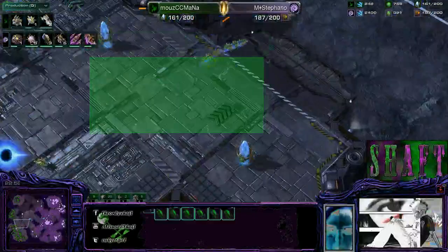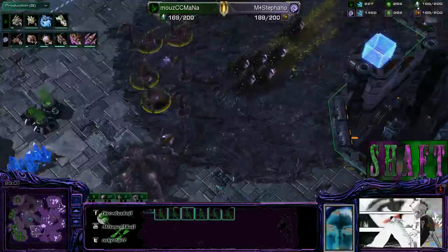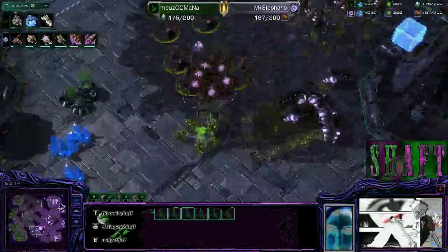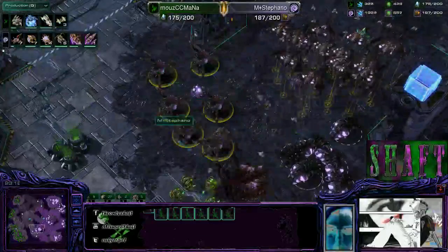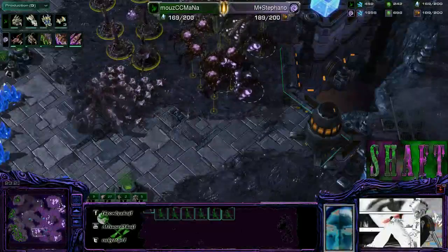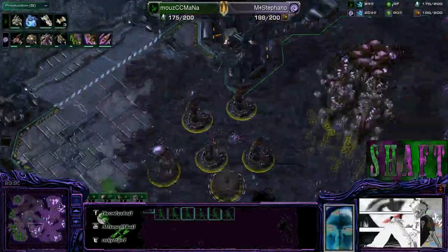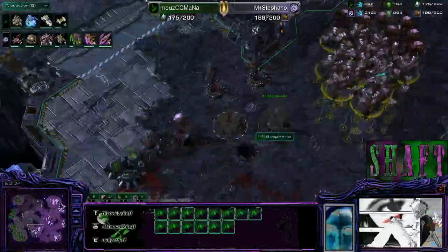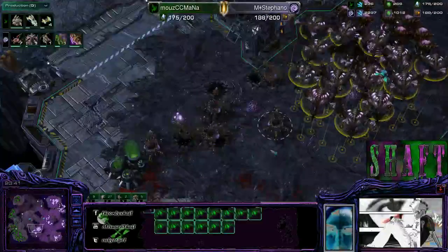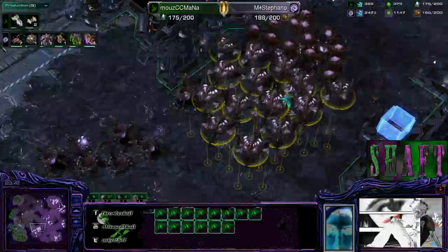Some probes being sent to the fourth base, and spine crawlers are going up. I'm interested to see the spine crawlers being built right here — because he's got this clustering area for his broodlord army where he can defend this whole section. I like Stefano's decision here — playing super defensive, playing a positional game, zoning out his opponent. The problem of course — he's giving Mana time to build carriers.